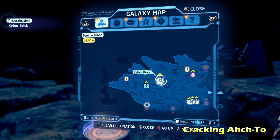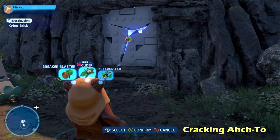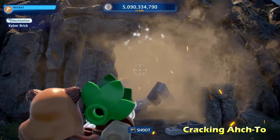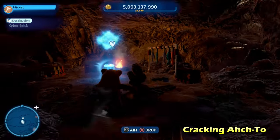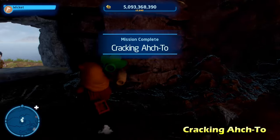Next up is Cracking Oc-2, in the middle left side of the map. This is one of those weak walls — switch to a scavenger character, use their breaker blaster ability, destroy the weak wall, and inside you'll get the kyber brick for Cracking Oc-2. Pretty easy.